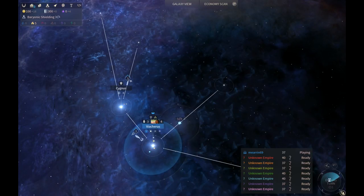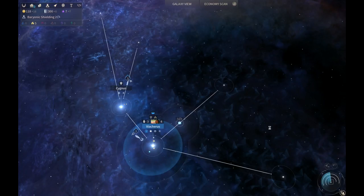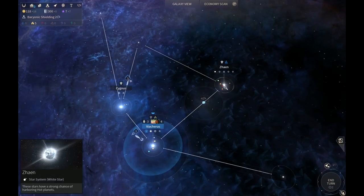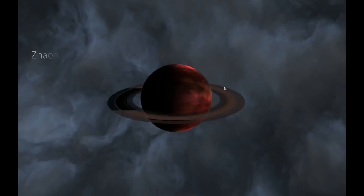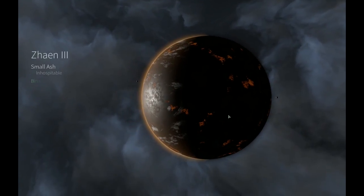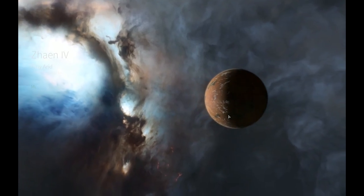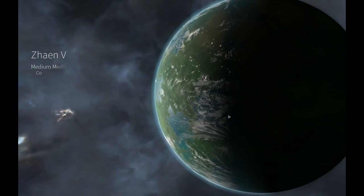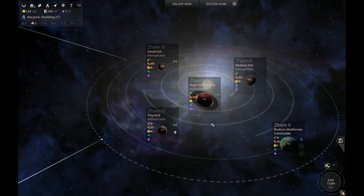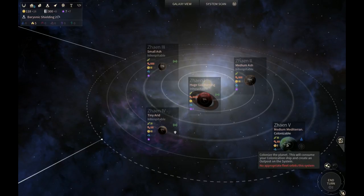We've ended the turn and a probe made it to a new system. We got a connection, and there's a colonizable planet there with titanium, which is something we don't have - that's great. There's also a gas planet. This could be really good late game. The colonizable one is the one raining - that's the one we can settle right now.